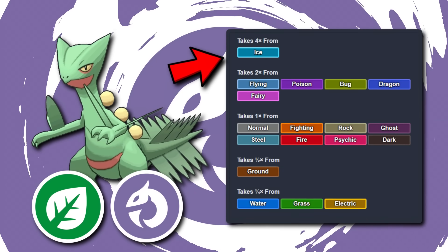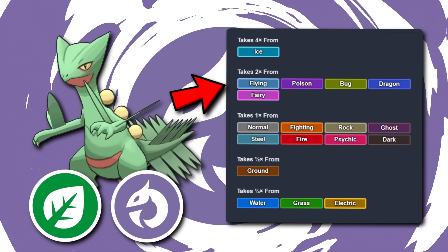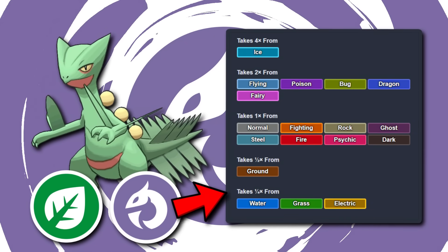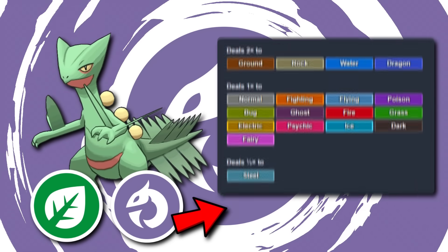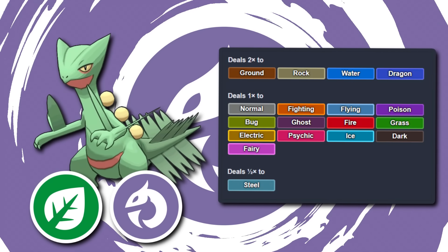Dragon typing gives Sceptile a 4x ice weakness, 2x weaknesses to Bug, Poison, Flying, and Dragon, but it does also remove the fire weakness. More notably, this gives Grovyle and Sceptile 4x resistances to Electric, Water, and Grass. While offensively, Dragon typing brings in much-needed STAB damage on nearly every type in the game.